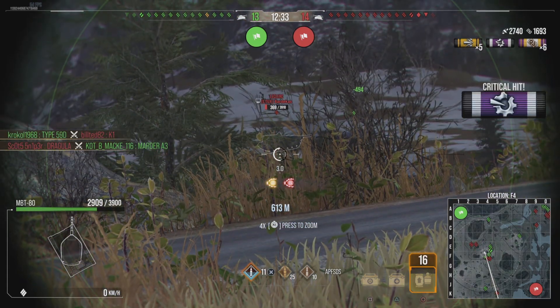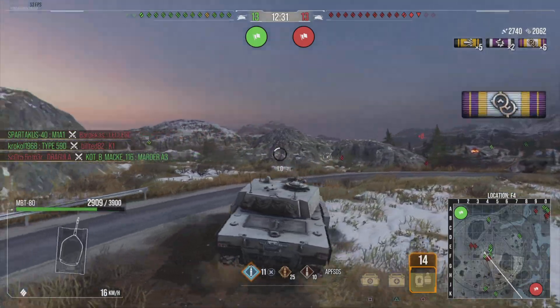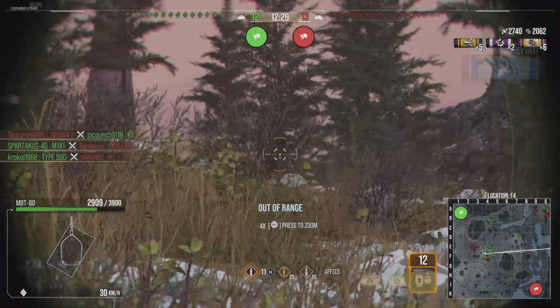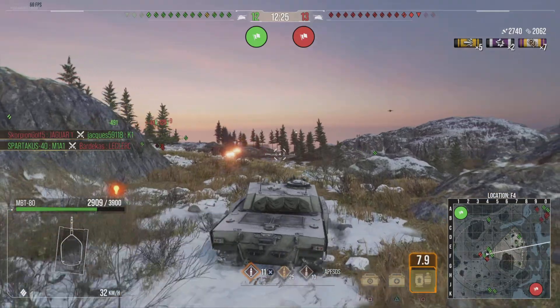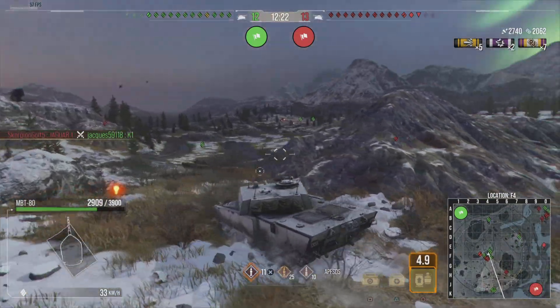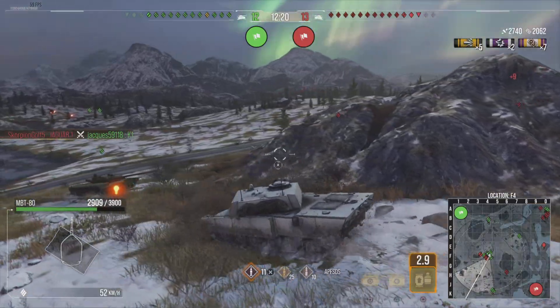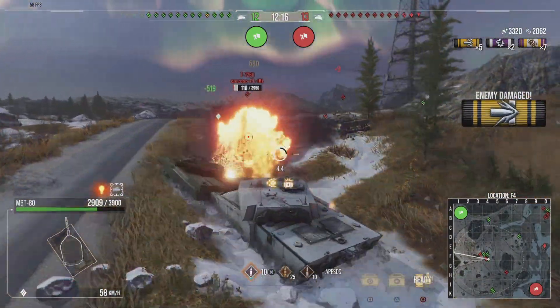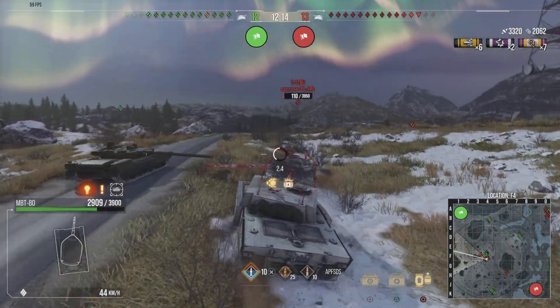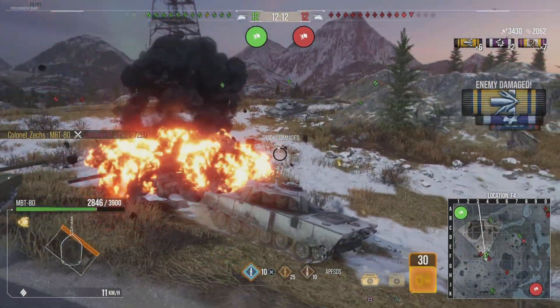Trying to track that guy in place — of course no one seems to pen it when you actually track it in place. But just before his tracks went back on someone did finish him off, luckily. As you can see, we've got 2700 of our own damage and just over 2000 assisted, which is nice.